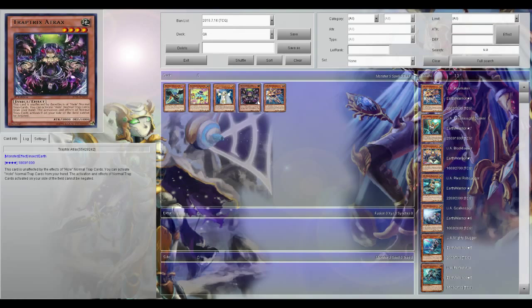Next up is Traptrix. Traptrix is a really cool deck because it teaches you about trap timings — like when to chain a trap to what event, when traps resolve, things like that. They teach you more advanced gameplay mechanics around trap timing and effect timing. The deck is, as the name suggests, a trap-heavy deck. The beauty of it is it also helps with XYZ, because all the Traptrix monsters are level 4s, so it teaches you how to make rank 4s. It's a really cheap deck as well, and if you're into insects and stuff like that, it's a good fit.